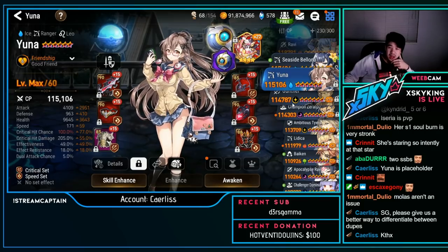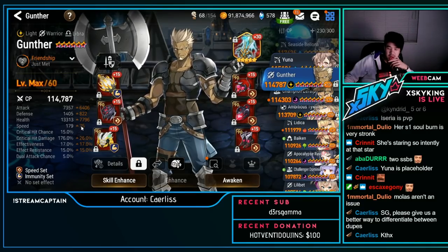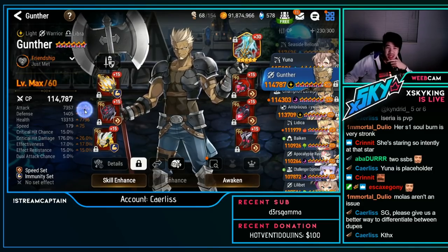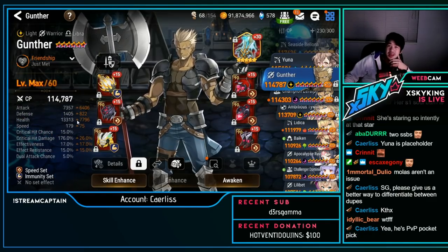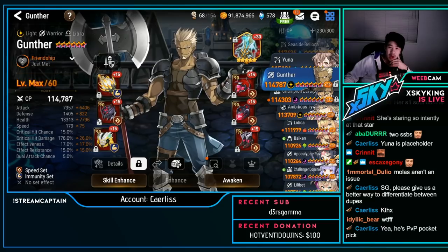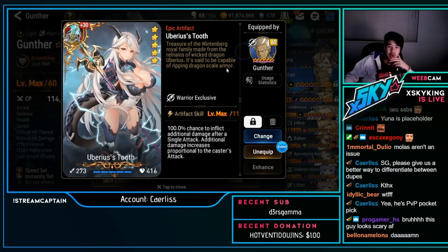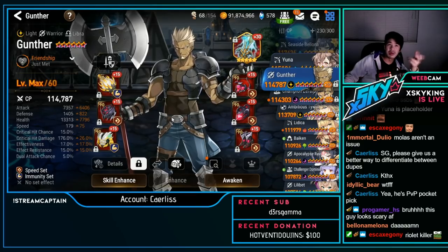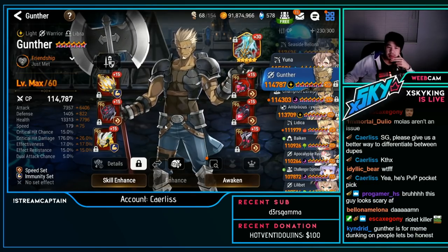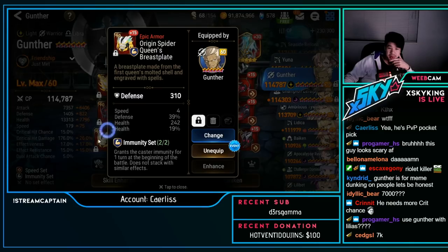Yuna gear holder, Gunther — actually a really nice Gunther: 7.3k attack, 1.4k defense, 13.3k HP, 179 speed. This is great against Rylets, and you could also use it against Tempest Cermia — so Rylet, Tempest Cermia, quite a few units. Most people use this against Rylet. Really nice Gunther.